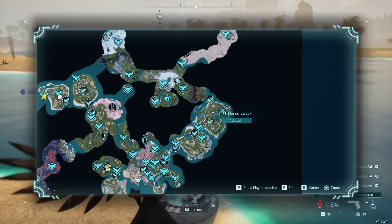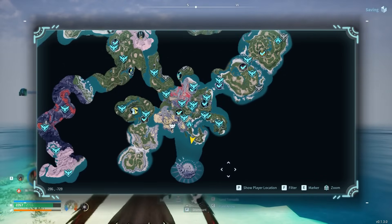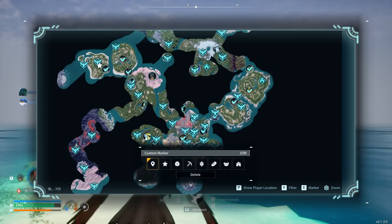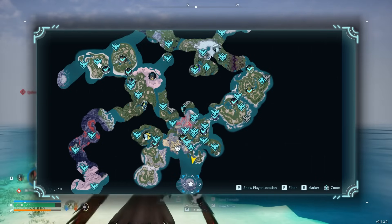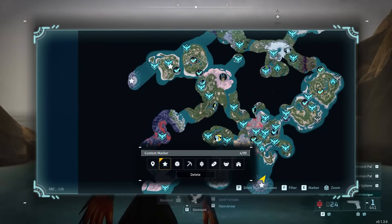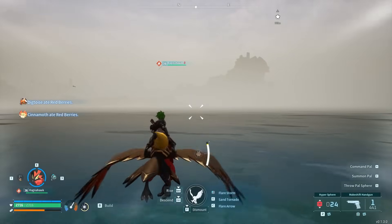The locations are as follows. Sanctuary 1 is going to be near the Plateau of Beginnings, to the southwest area of the map. You pretty much just go straight down from this small island here to fly or swim down to sanctuary number one. Sanctuary number two is on the northwestern part of the map, and there is a waypoint called the Forgotten Islands that is actually pretty close to it. If you have that waypoint, I suggest taking it and then flying or swimming across to sanctuary number two.